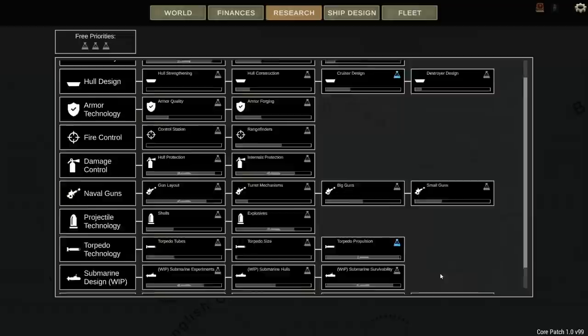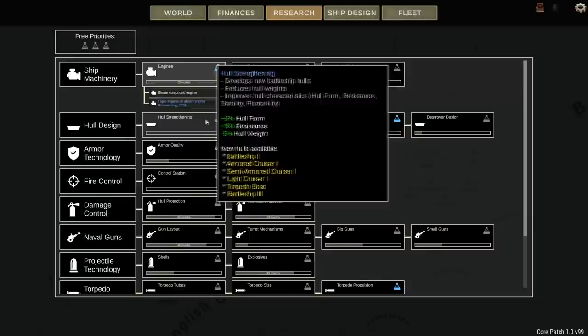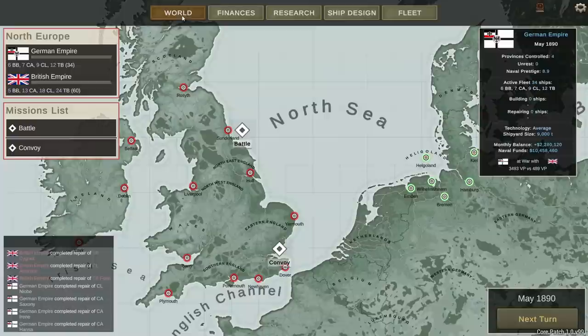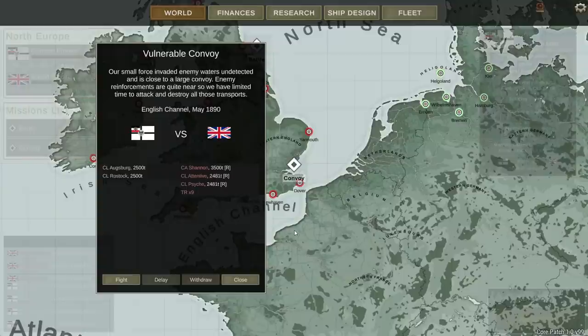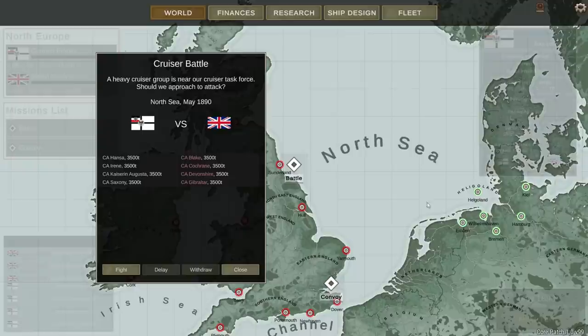We are working on some new research. We're going to get better torpedo propulsion in two months, and then we're also investing in better engines — triple expansion steam engines — and a new cruiser hull design, but those are a little bit further out. In today's video we've got two battles to choose from. We've got a convoy battle with nine enemy transports being attacked by two of our light cruisers. The enemy has an armored cruiser and two CLs coming to the convoy's aid.